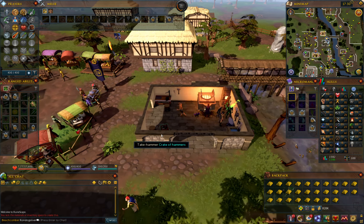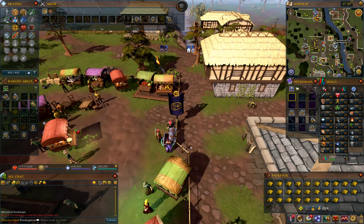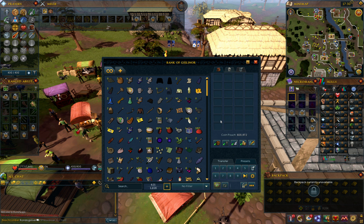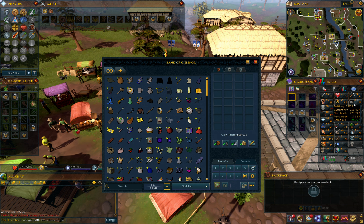Right now what I'm doing is making gold bars to up my smithing level. I'm at 59 and I'm trying to get it to 60.